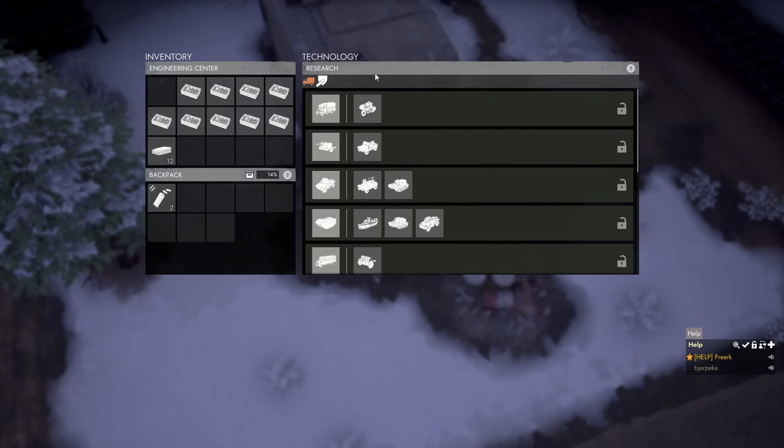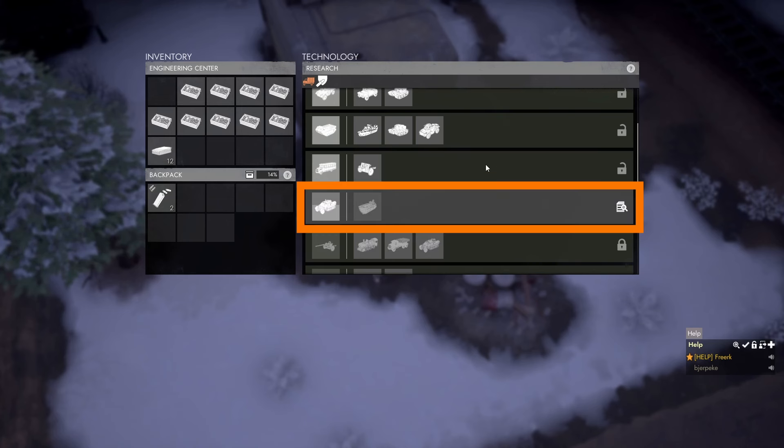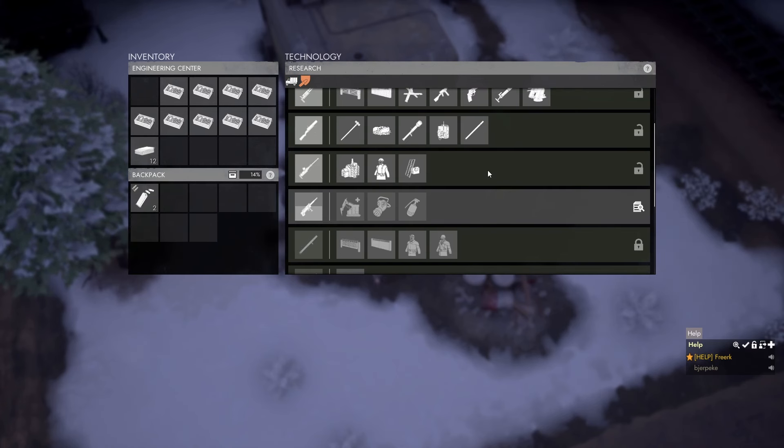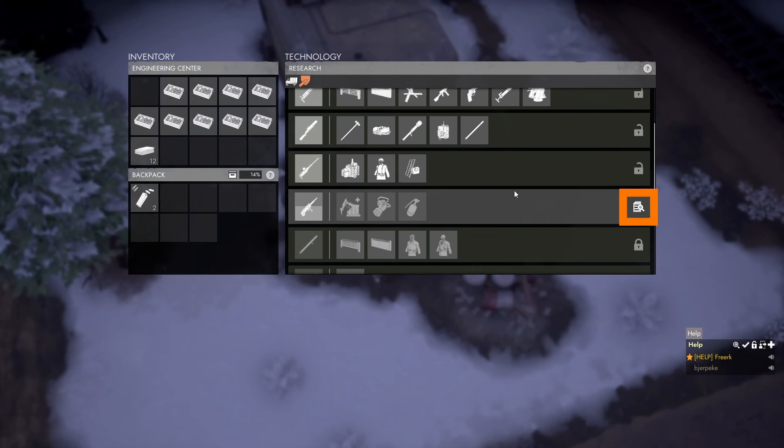The research is divided into two levels where one level at a time will be researched. If we scroll down, we can see that our current research is indicated by the gray bar. In the weapons category, we can see the same thing — the current research is indicated by the gray overlay on the level and the research icon on the right side.